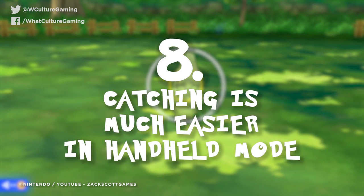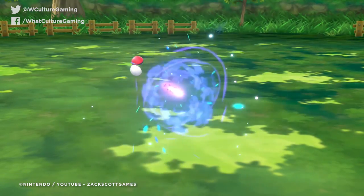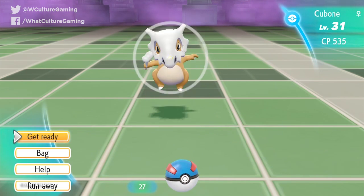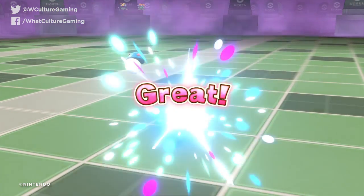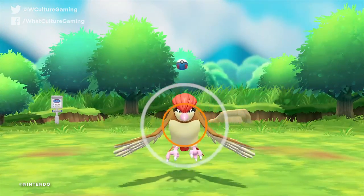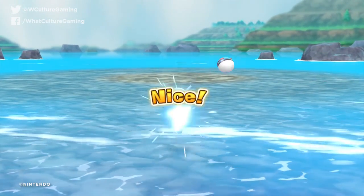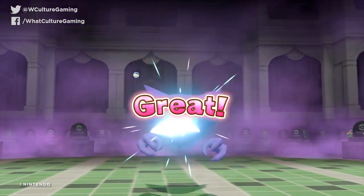Number 8: catching is much easier in handheld mode. If you're sick of trying to wag the Joy-Con in a direction approximating the target Pokemon, just switch to handheld mode. Here, the game shifts to let you move around with the left Joy-Con as buttons stay on the right, but catching is done with gyroscope aiming rather than flicking at the screen. Far more accurate than motion controls, this means you can line up shots on difficult or rare Pokemon with ease. It might feel strange running to grab your Switch out of its dock during a high-stakes encounter, but the benefits are tenfold. Plus, no more wasted Pokeballs.